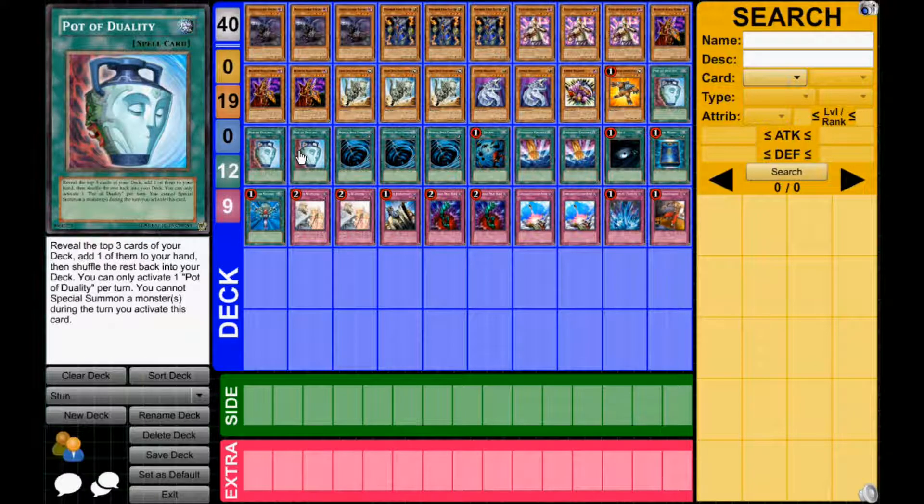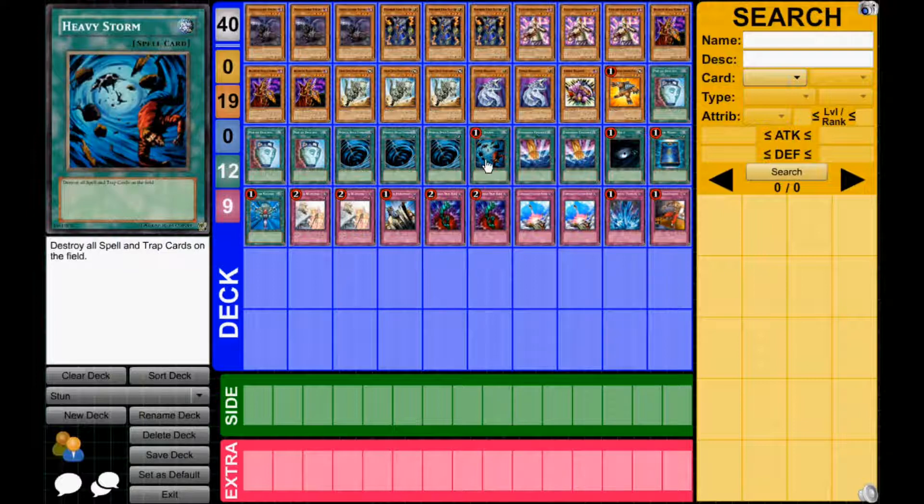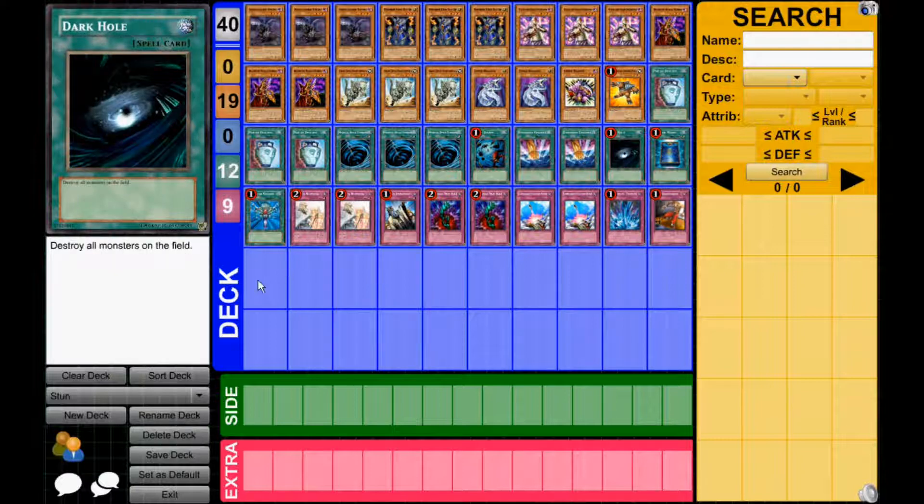I ran 3 Duality — you want it, you need it in this deck. I don't care what anyone says, you need 3 Duality to make it consistent; otherwise it's just not going to be as good. I ran 3 MST — a lot of people run 2, but I ran 3 just to get rid of back rows and help bait them out with Breaker. Heavy Storm for obvious reasons. I ran 2 Smashing Ground, which helped out a lot — it would either force my opponent to play back rows they didn't want to, or just get rid of the monster. Also Dark Hole, Book of Moon, and Monster Reborn — obvious staples.